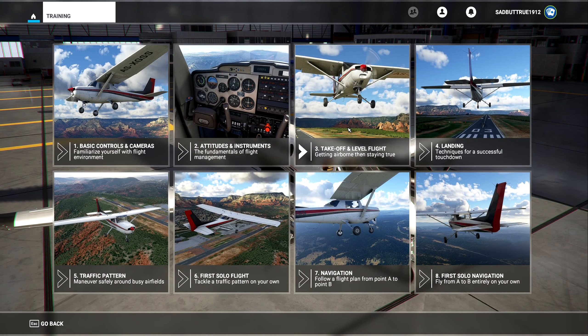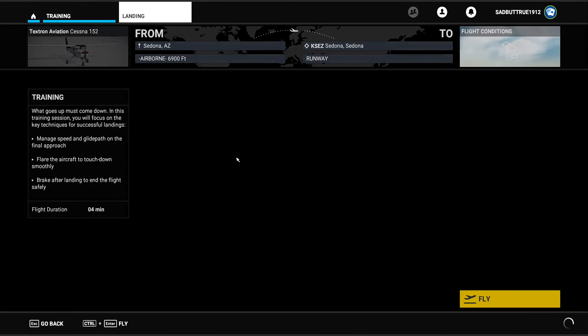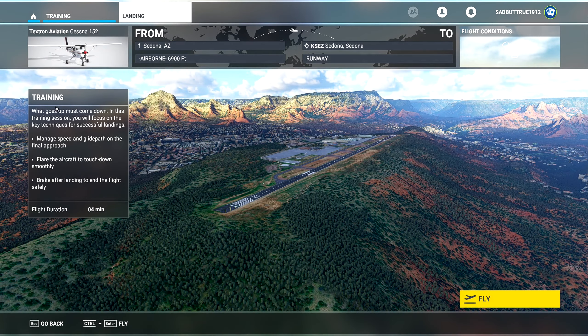We're going to continue our flight training. In the last episode we did takeoff and level flight, and in today's episode we're going to do landing. What goes up must come down. In this training session you will focus on the key techniques for successful landings: managing speed and glide path on the final approach, flaring the aircraft down smoothly, and braking after landing safely. This is going to be around four minutes long.